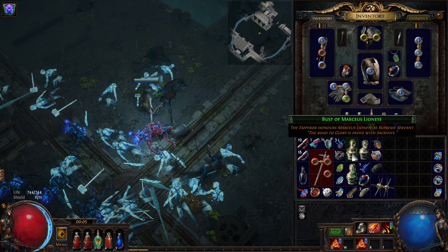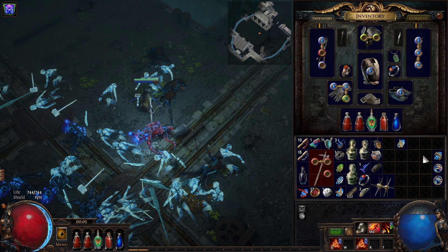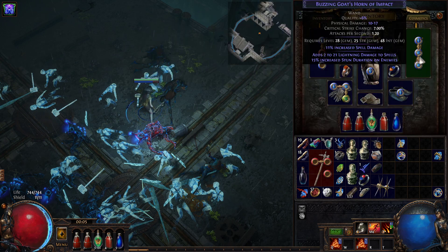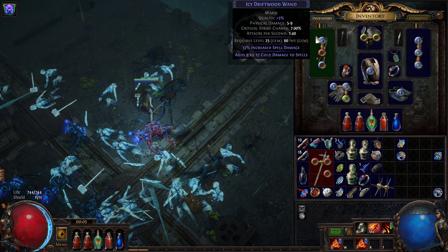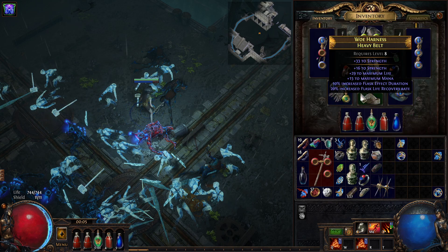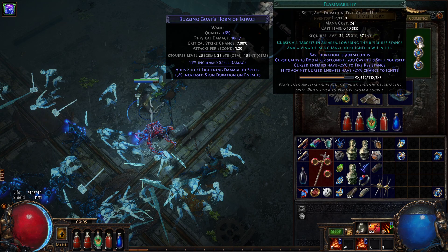So it's hexblast with controlled destruction and something else. We drop LMP, we drop blazing salvo — here goes our main skill: hexblast. We need to figure out the third support gem. Hexblast with controlled destruction. What's the third one?